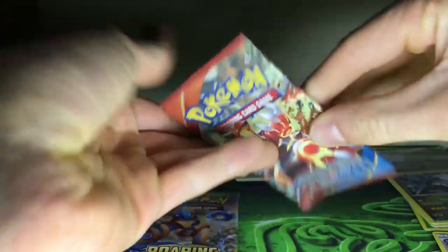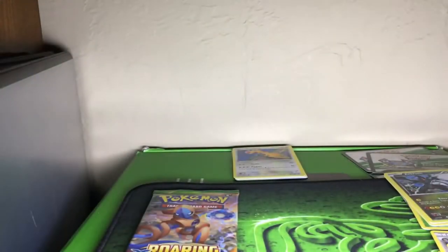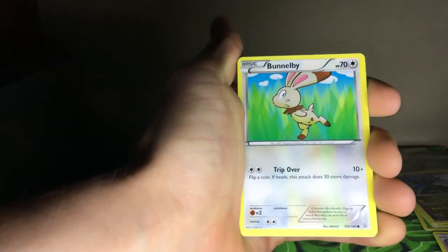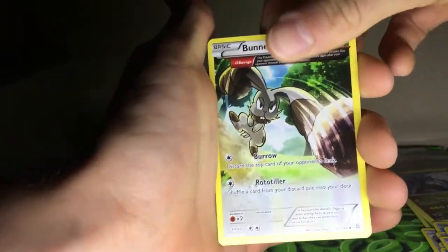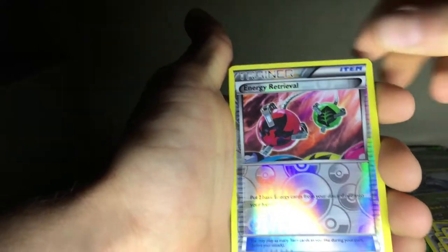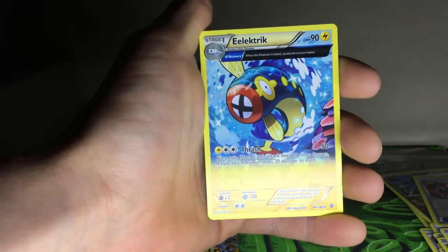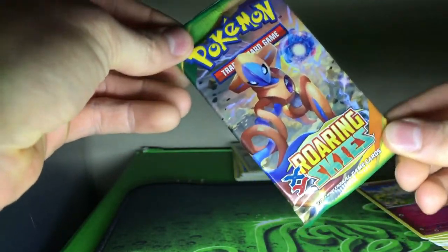Into the Primal Clash. Alright, so we have Clamperl, Clamperl, Bunnelby, Electric Full Art, Bunnelby Full Art — ooh — reverse holo Energy Retrieval, and a Full Art Electric. Alright, and last but hopefully not least, the Roaring Skies X and Y.